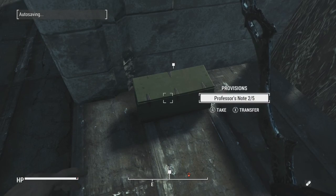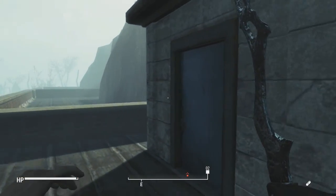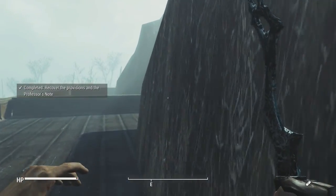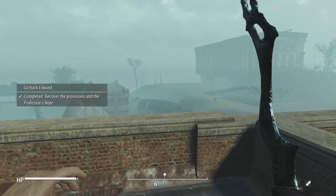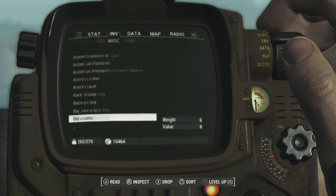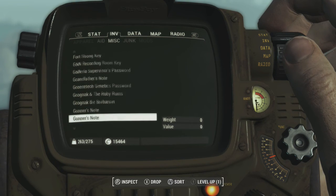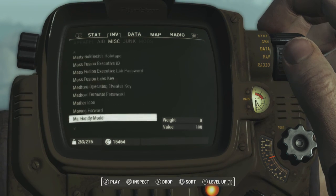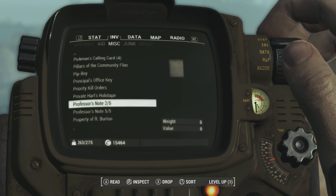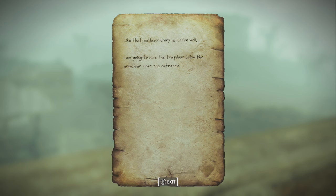Provisions — Professor's Note 2 of 5. It reads: 'Like that, my laboratory is hidden well. I'm going to hide a trap door below the armchair near the entrance.' All right.